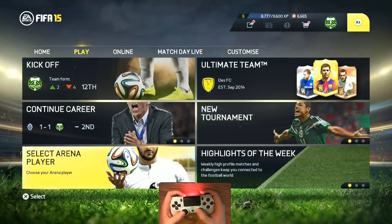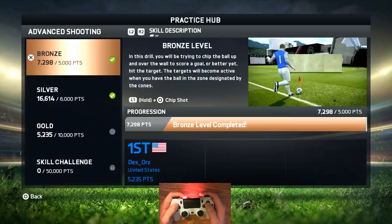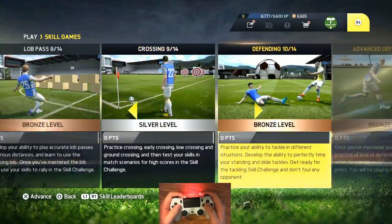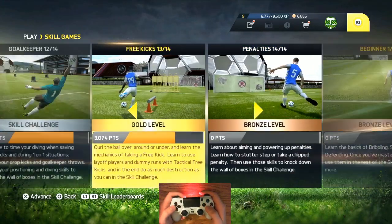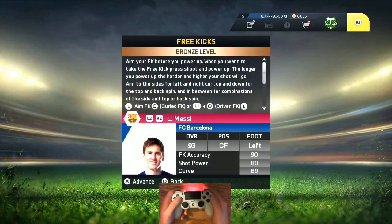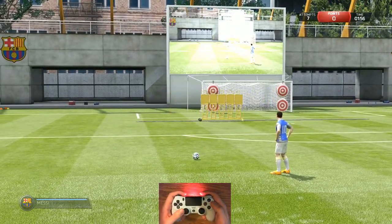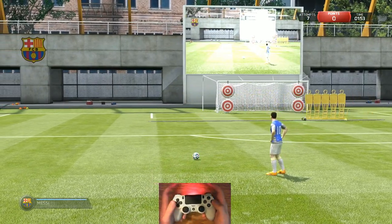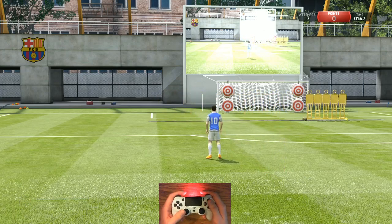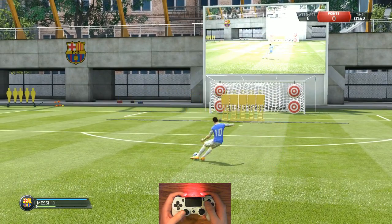Let's back out and go into skill games to show a bit more about driven and flared shots. Under advanced shooting, go to free kicks. If you're just starting out, definitely do the bronze and silver level of free kicks — they really help you get an idea of shooting with a free kick. If you want a curved ball on a free kick, just hit circle with no other buttons. You don't need a lot of power or it's going to go over the bar — less than two bars is all you need for a good curved free kick.